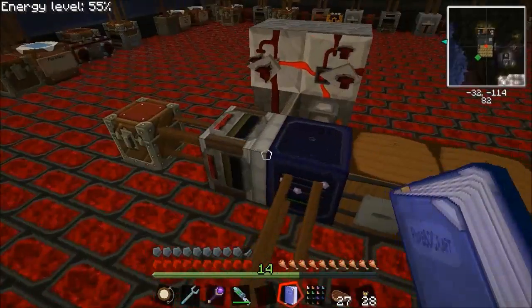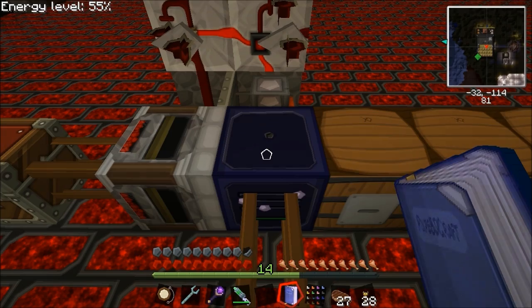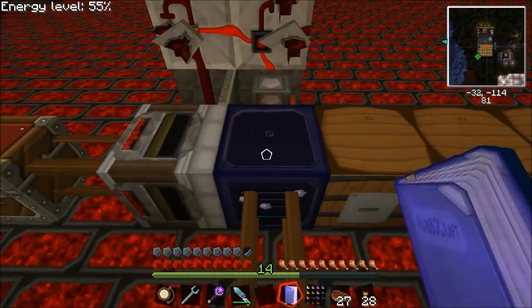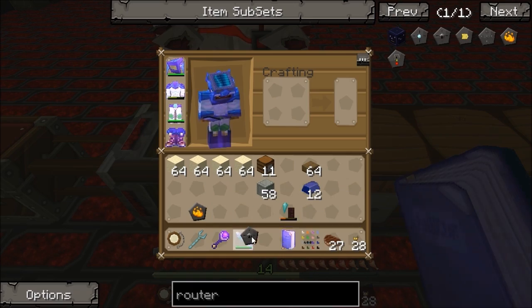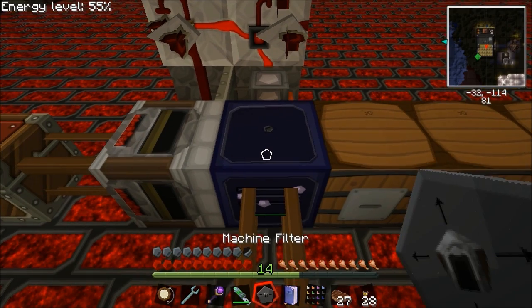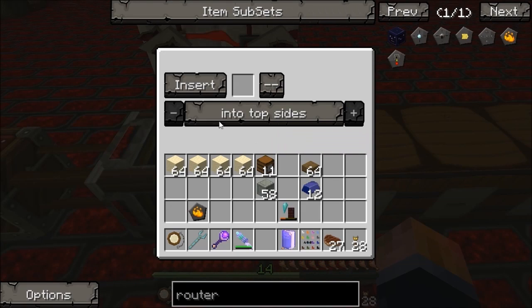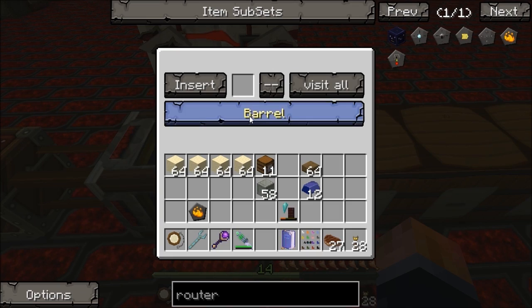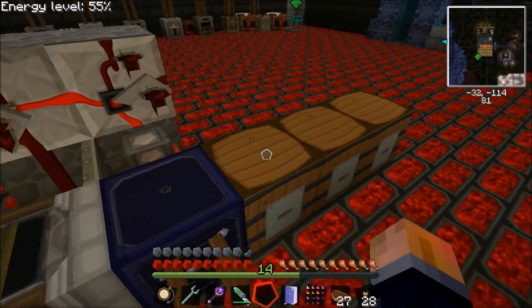So for this we need two upgrades. First, with the standard router, you insert and extract - you can determine which side you want to insert from. What we want to do is insert into the top sides, because we want to insert into the top side of the barrel. The first upgrade we're going to need is the machine filter upgrade. You just shift right-click to put it in, and you get this extra bit here. Click on that and it runs you through the different things the router has. We want to set that to barrel, so now it'll only insert into barrels.